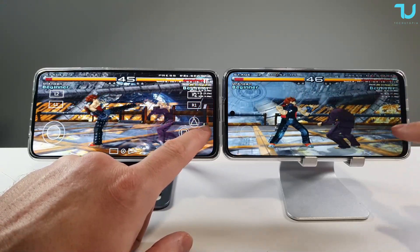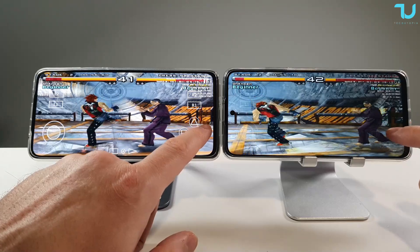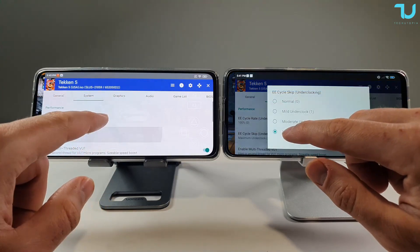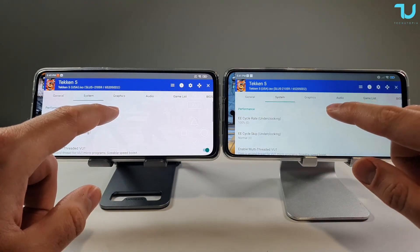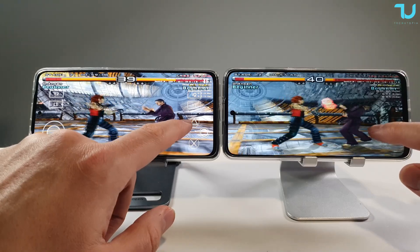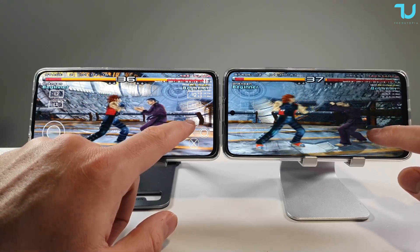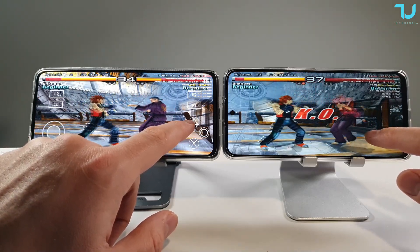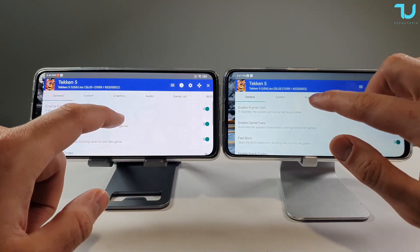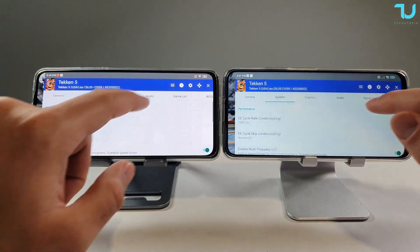So far we're seeing that the Redmi Note 11 with the Dimensity 810 is dropping frames — basically it's laggy. The best way to see the difference is to bring down the EE cycle skip to normal. We can also use underclocking at 50%. Now what I'm seeing is around 30 FPS on the left and also 30 FPS on the right side, which is very interesting.